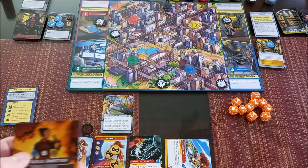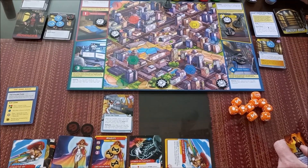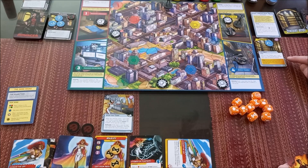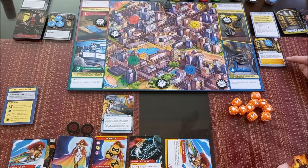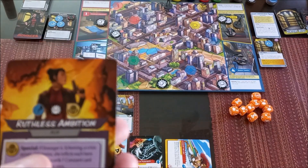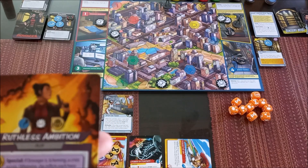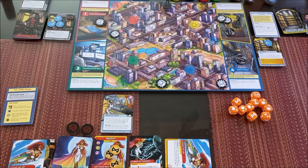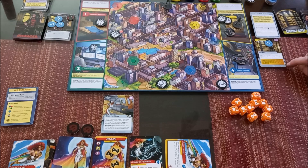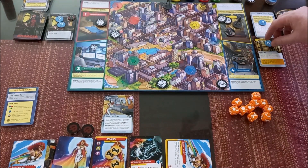Dowager's card: 'Ruthless Action' — the villain inflicts or schemes. If no issue tokens remain on the vault, the villain advances. The villain has all the gold. She captures another bystander. Then a special effect: if Dowager is scheming, a crisis occurs; otherwise she inflicts on the hero and each hero discards one constant card. She is scheming, so a crisis occurs — we must move one issue token from this card to the villain, or move one from the villain card to the issue card.